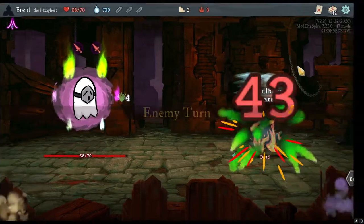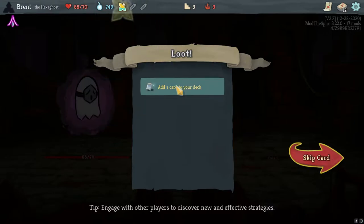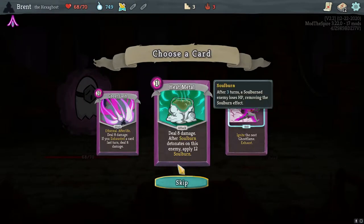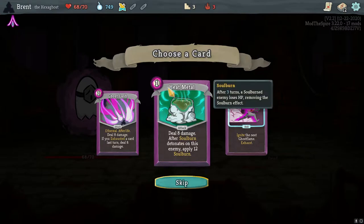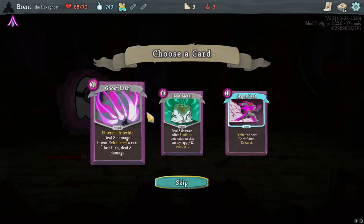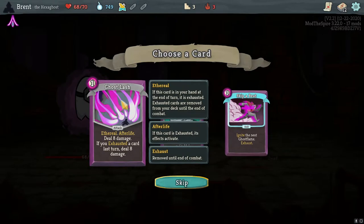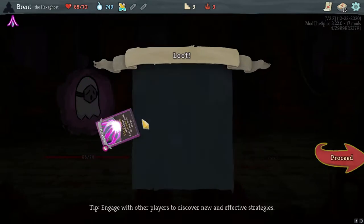I was looking at Atomic Heart - which I did a video on a long time ago. It's supposed to be coming out this year. I think they teased 2021. If you exhausted, deal 8 damage - if you exhausted a card last turn. That's also changed, also different. But it has Afterlife so you can also get that advantage - pretty good damage card, I'll take it.